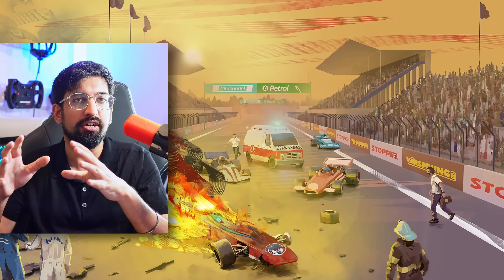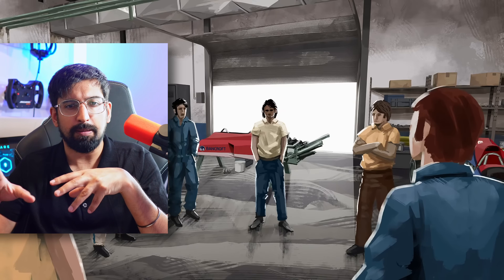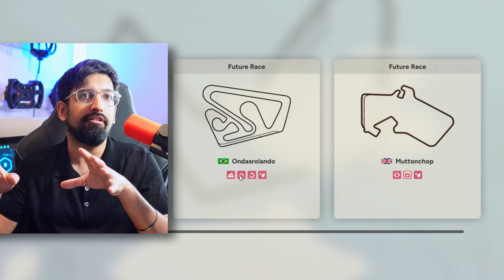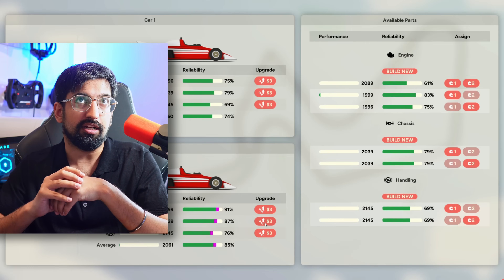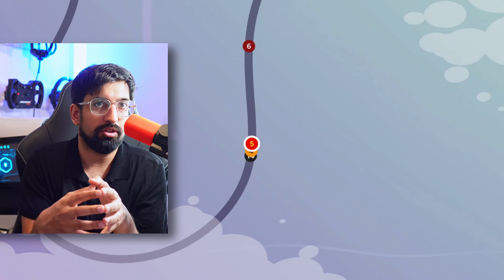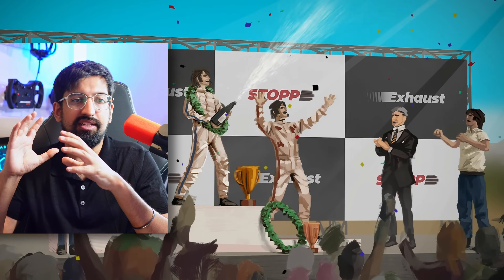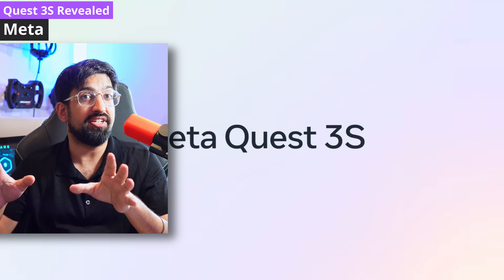A new retro motorsport management sim called Golden Lap is coming from Funselektor — a follow-up to Art of Rally, that cute isometric rally game. This is a retro 3D motorsport management game featuring a golden era Formula One set in the 70s and emergent storytelling. I'm going to try and pick up a copy because I'm trying to explore more games around sim racing. It won't have the budget of F1 Manager, but in my opinion F1 Manager has really dropped the ball.